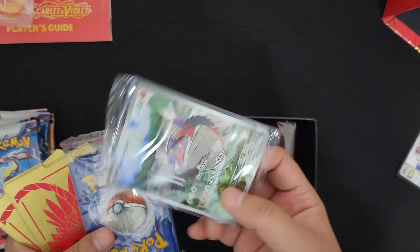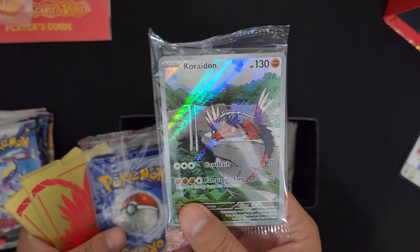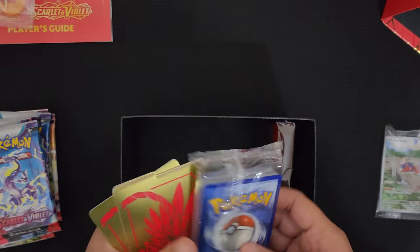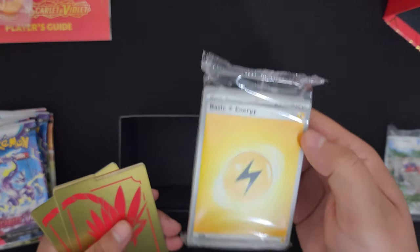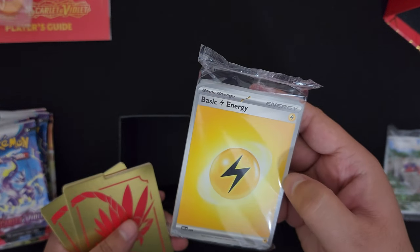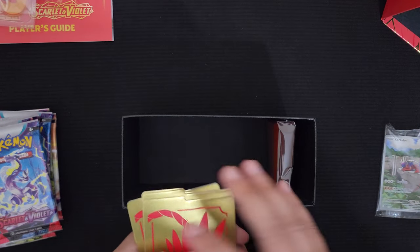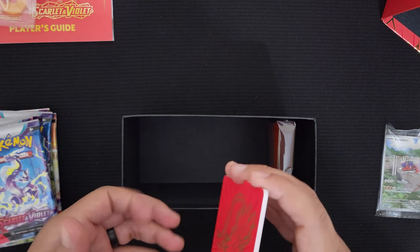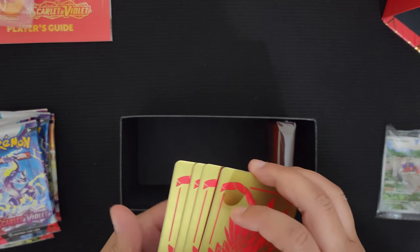Here's the promo card - Coraidon. Very nice, it looks nice, I like the art. The energy cards. These energy cards are different styled. They do have the brand new - I'm not going to call it silver - they are gray, like a light gray color border. No more yellow. I think I'm still a fan of the yellow, but that's because most of us are not used to change. I'm sure it will grow on us anyway.